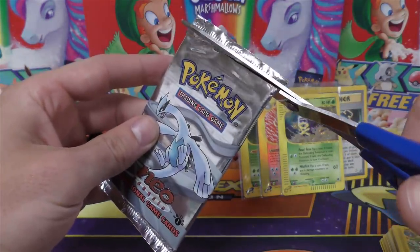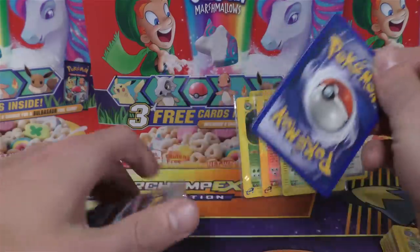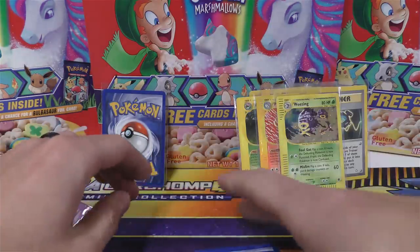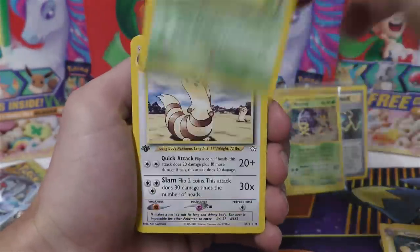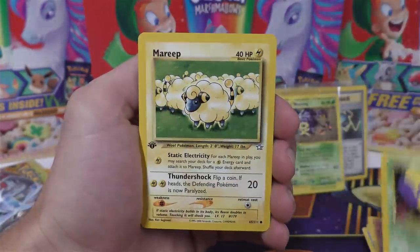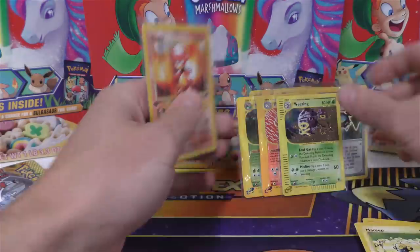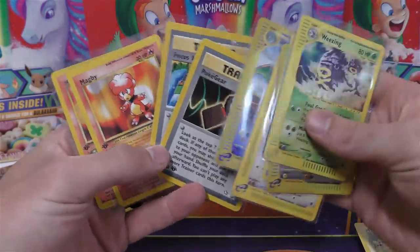Last pack — Neo Genesis. Lots of potential with this booster pack. Let's check out the rest of the pack. We'll start off with the Grass Energy, then we have Lanturn, Skiploom, Furret, Berry, Swinub, Stantler, Cyndaquil, Oddish, and Mareep. And then for the last rare holo, we have another Magby. I think that's the third Magby in this video. So the Neo Genesis packs were kind of duds — we got two Magbies, a Focus Band, and the Poké Gear.